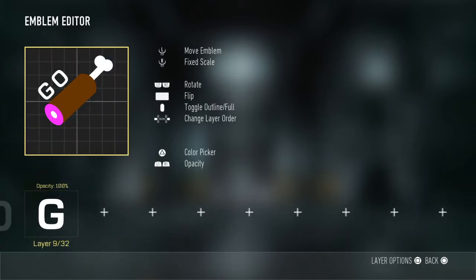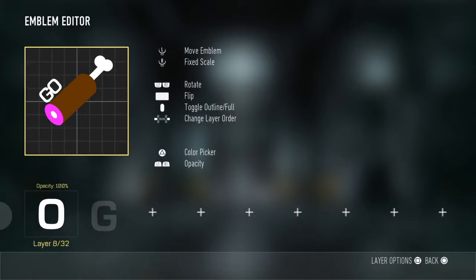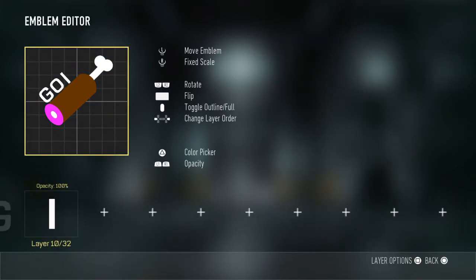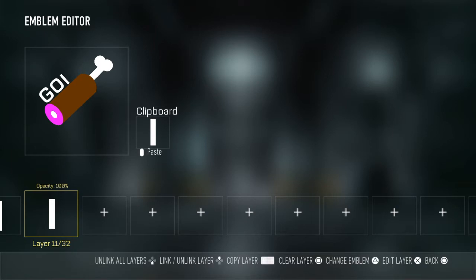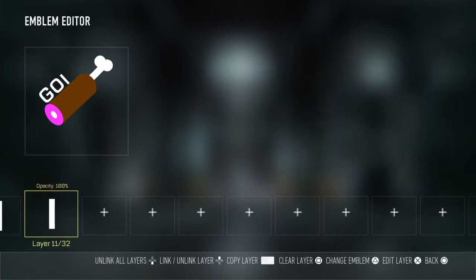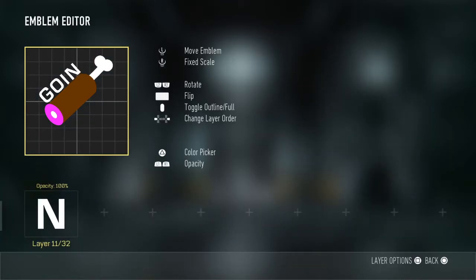Shrink that down a bit, right there. Paste that, change it to an 'I', and move it over so it's the same size as when you paste it. Then go with the 'N' as the last letter and move that over.